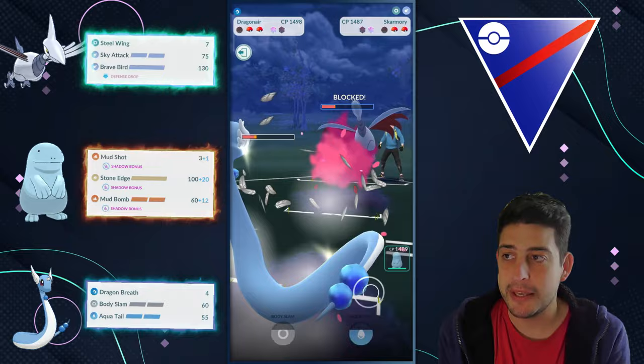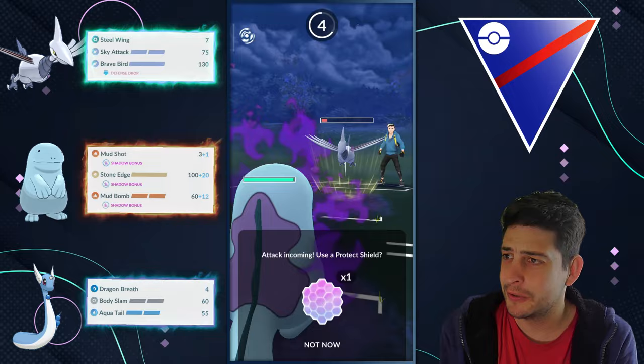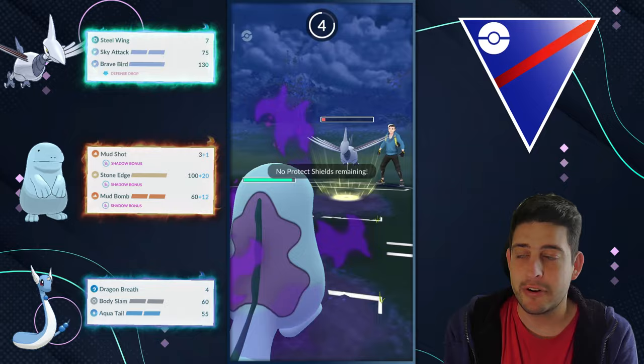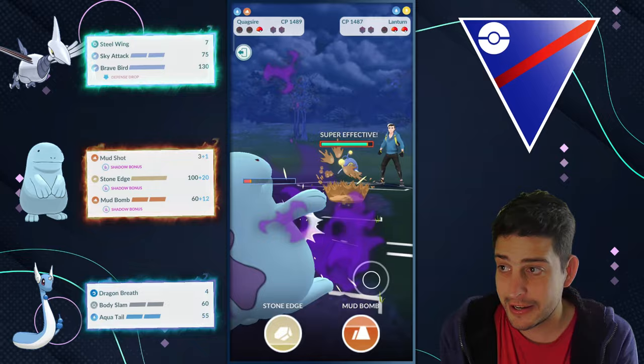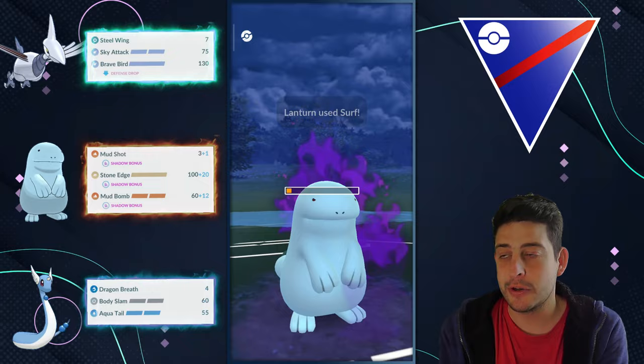My second shield is kept for Quagsire. Since I can get back-to-back Aqua Tails, I consider switching out but ultimately let Dragonair go down — not the best play. I try to farm down, but we get hit by a Brave Bird, leaving us severely low. With Lanturn at the very end, all we have is a double Mud Bomb and hope for the best. Unfortunately the Mud Shots aren't enough to finish even that Skarmory, so down we go in a very unorthodox way. Well played to my opponent.